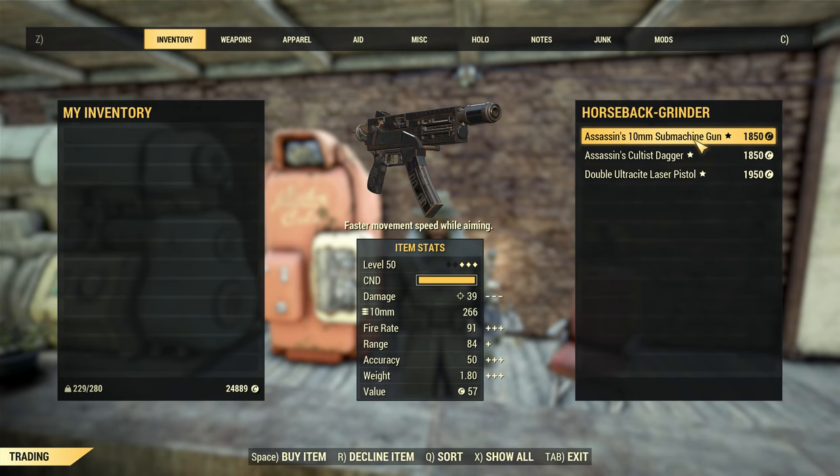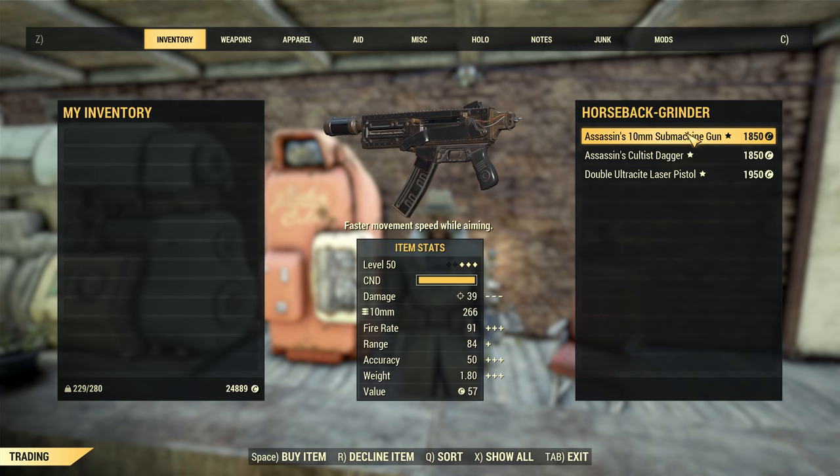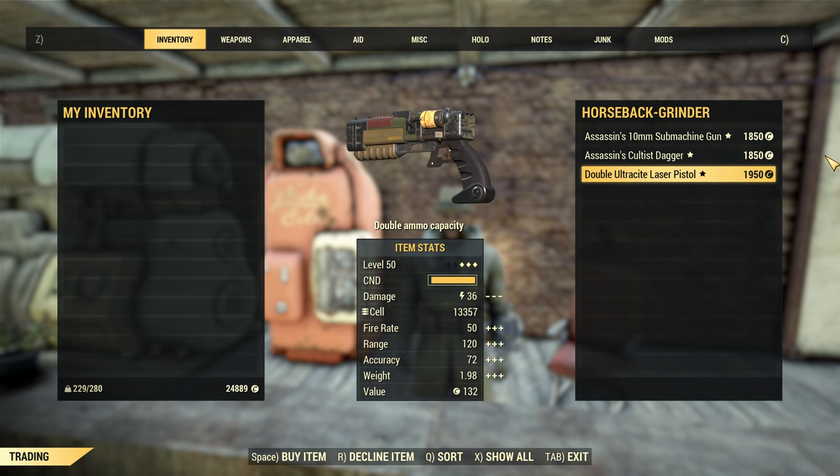I've spent a decent bit of time trading in Fallout 76, both with vendors and with other players. During my time doing this, I've noticed a few things that could be implemented in order to improve the overall trading system, and I figured I'd share my observations and suggestions with all of you.